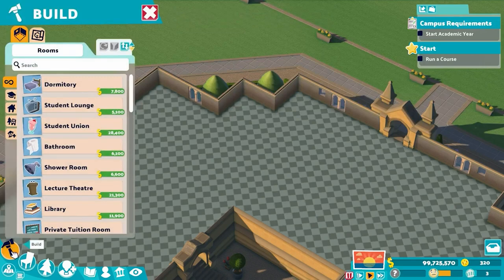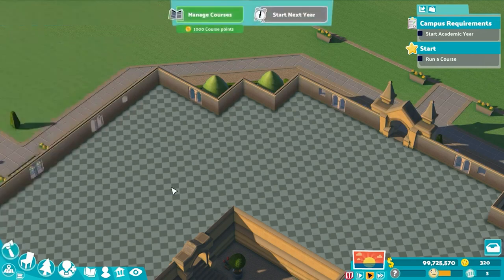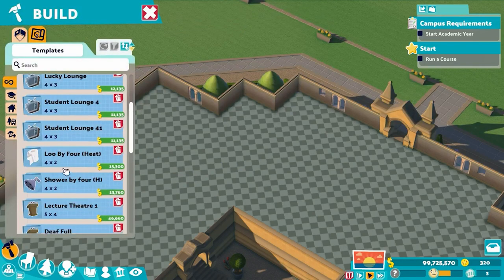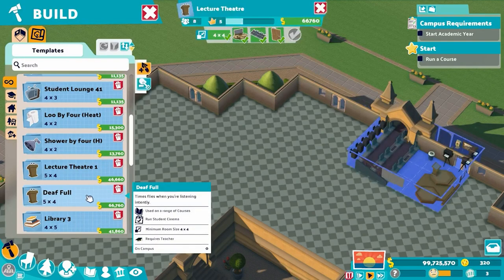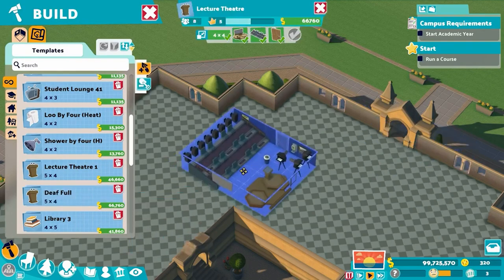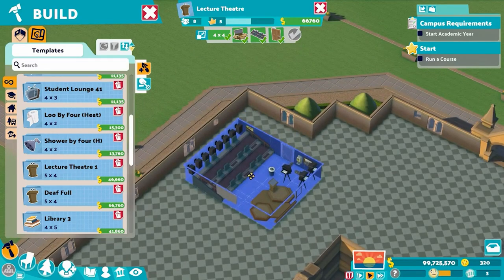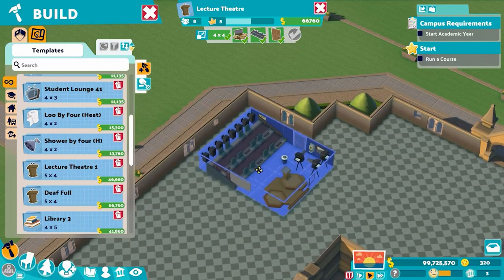First things first, we had a revelation thanks to one of the devs on the Two Point Campus subreddit, who mentioned that learning bonus objects have diminishing returns in the same way that objects have prestige diminishing returns. That means that my deafening lecture theater — the full version of it, this monstrosity — is not very financially useful, because after the third speaker they go kind of by the wayside as far as usefulness goes.